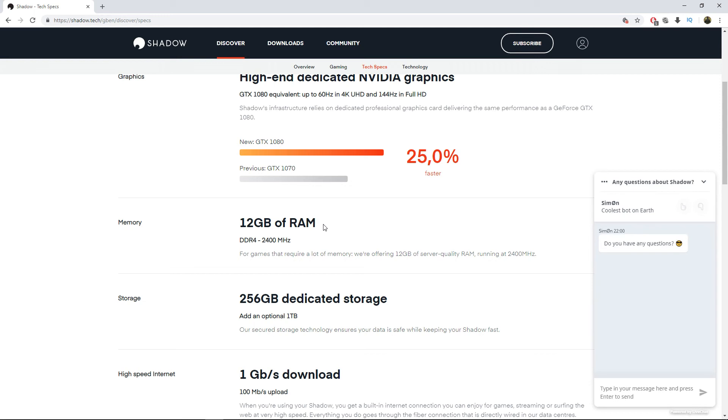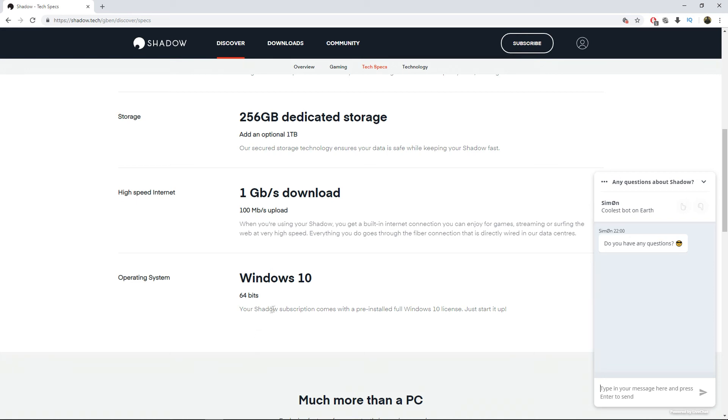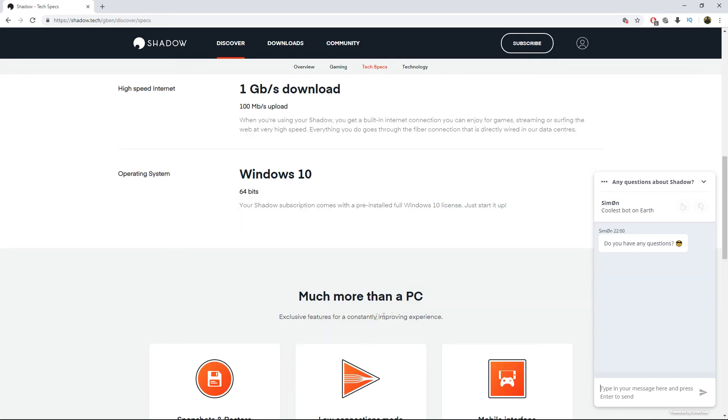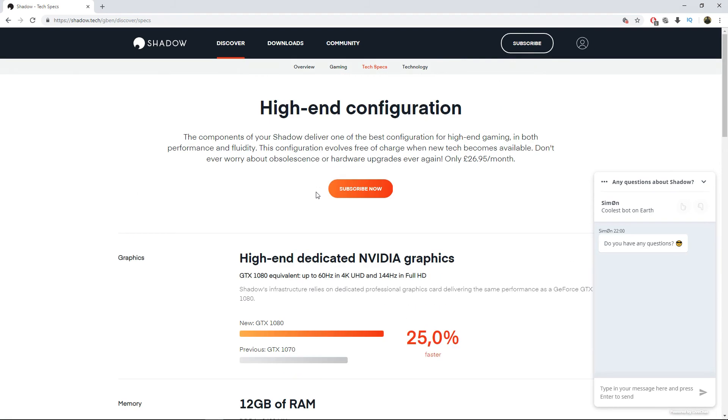I can guarantee you will like this. You don't have to spend a lot of money — this is just a monthly thing. You get 256GB, you get Windows 10, and it supports mobiles, laptops, PCs — everything. There's a low connection mode. It's all there, guys. This is the new era of internet connection. This is amazing.